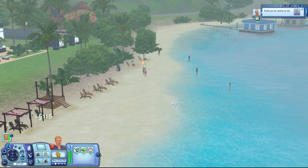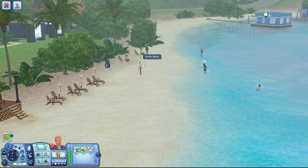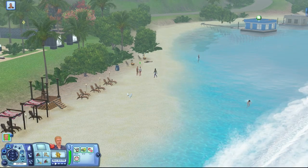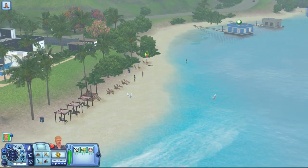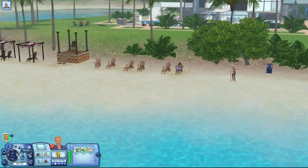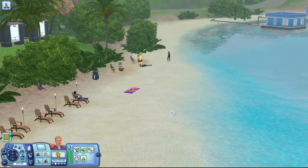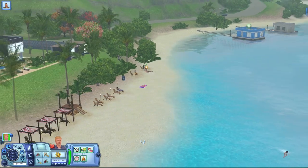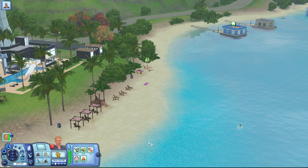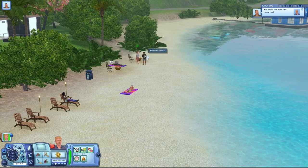That Sim said thank you for saving my life, so now Jim will talk with that Sim for a little bit. But there's another one in the sand that also needs help, and there's a lady that is so far away from the sand area that I need to keep an eye on her. So far so good — no one in the water needs help. There's another mermaid chilling in Sparkling Sands. This one said 'you saved me, how can I repay you?' Just be careful so Jim can do his work.